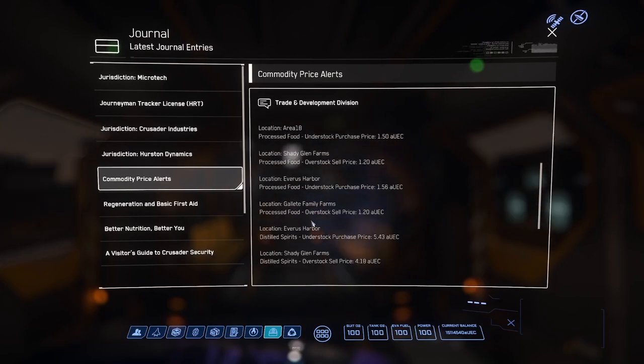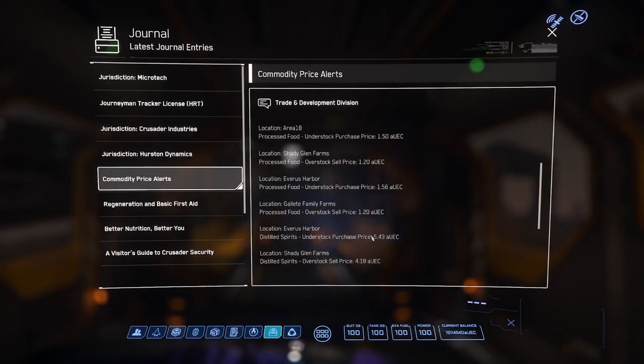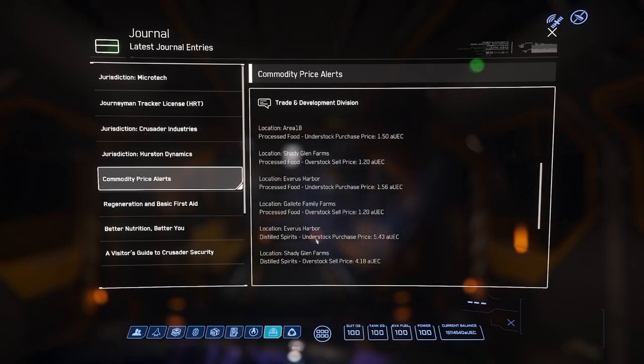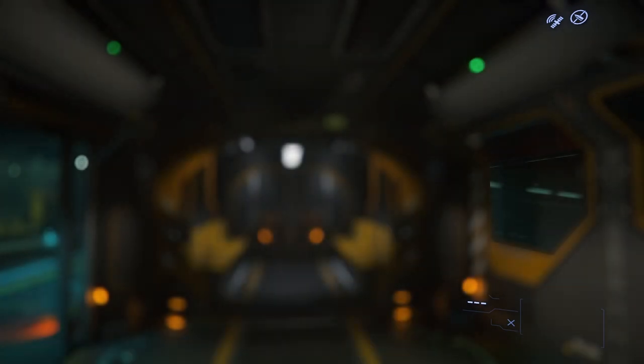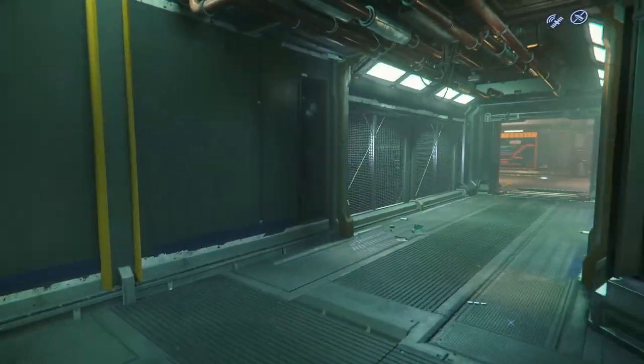But if we look — Everest Harbour here are looking for distilled spirits at 5.43, and Shady Glen Farms are selling them at 4.18, so a bit more of a profit margin there. You could look at this and say, right, I need to get to Shady Glen Farms — probably need to Google where that is — load up your Freelancer or whatever with distilled spirits, fly it up to Everest Harbour and sell it there, then just have another look at the journal and repeat the process. That would be the sort of small-scale way of trading.